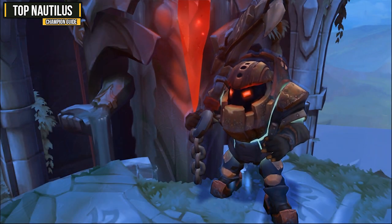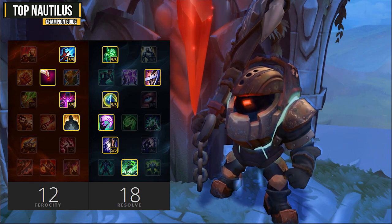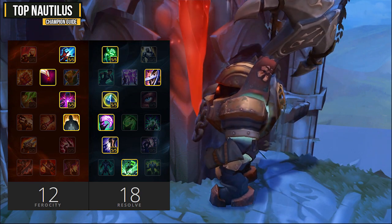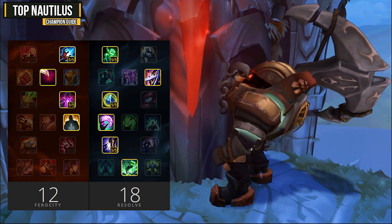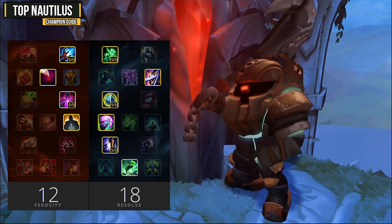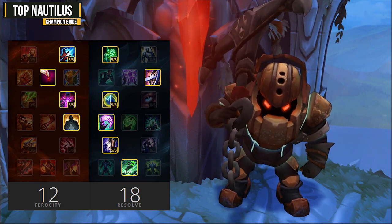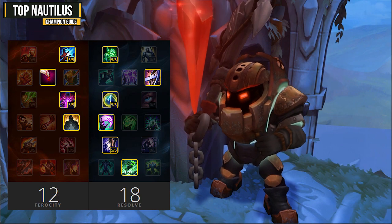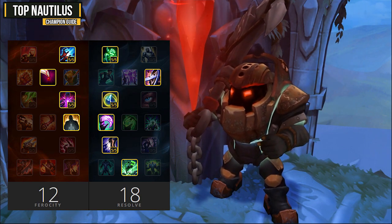For your masteries, you want to go 18 resolve and 12 ferocity, grabbing that Courage of the Colossus mastery keystone. It's extremely easy to proc on Nautilus because even a basic attack, due to your passive ability, will root the target and proc Courage of the Colossus. This works incredibly well since you have a shield on your W as well and you're going to be so hard to bring down. In trades, people usually won't even make it through your shields, let alone your health pool.